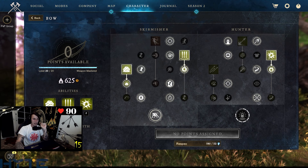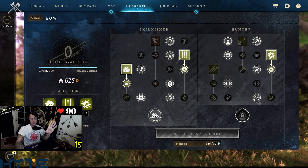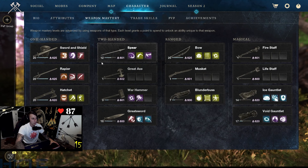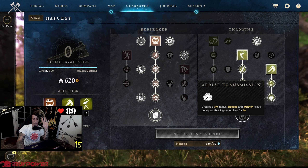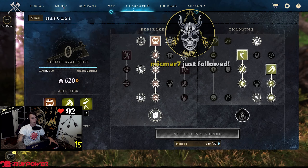Getting into the bow tree, we have so many DoTs on this build. We're running Poison Shot, Rain of Arrows with the bleed, and Explosive Arrow with the burn effect — so right there we have three DoTs. On top of those, the hatchet skill tree has Infected Throw for another debuff, reduces healing. I'm running the cloud effect on it for AoE or single target. Still have Berserk for the trinket, and Swiftness is incredible for the movement.